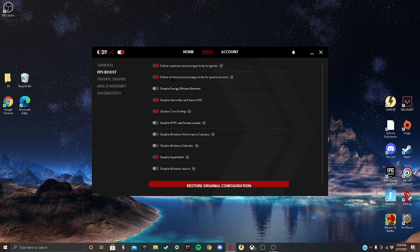For maximum processing, you want to have this on — both of these on, no matter what. These two you want to have on. The rest is preference.